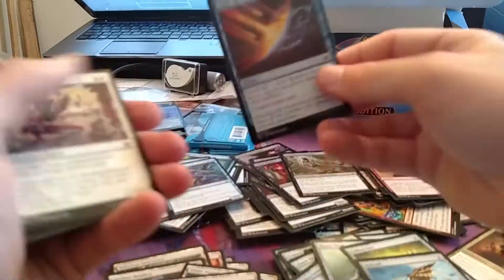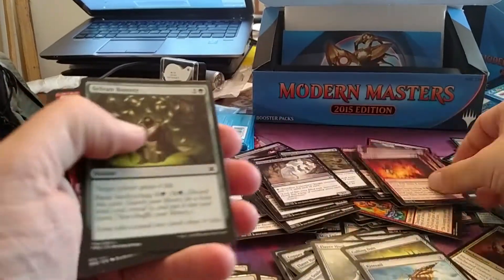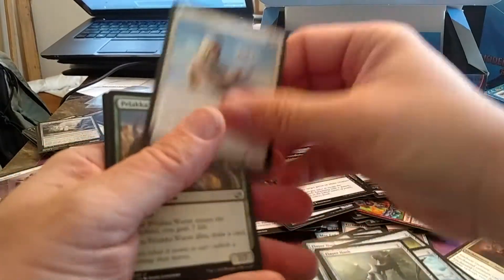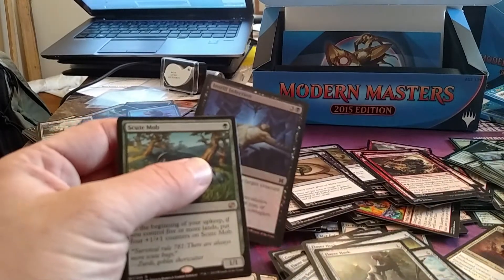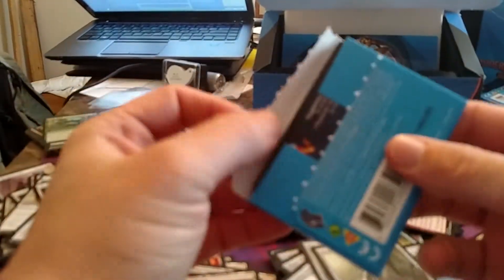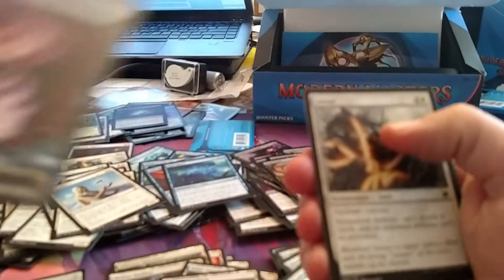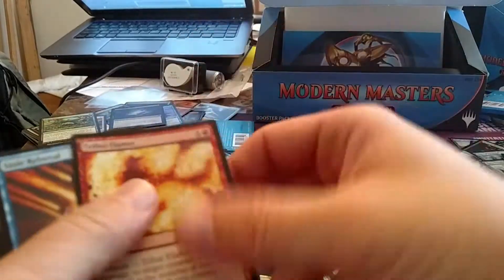Never opened a Bob, never opened a Bob. Come on — we've got a couple packs left. This is not a time to back away. Another Scoot Mob. Come on, give me another mythic. Out of the rare spot I've had two mythics — you can give me one more. It's gonna be a common Storm card and I'm gonna be like 'touché.'